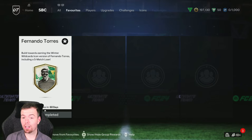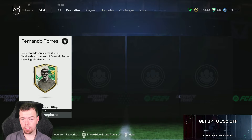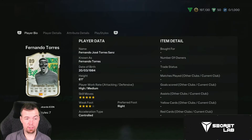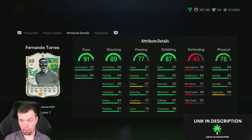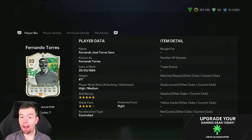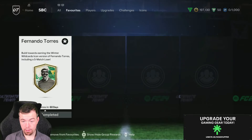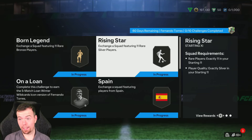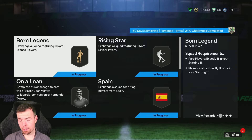Today we have the Icon Winter World card. Icon Fernando Torres is out for 60 days so you don't have to rush to do him. His play style is pretty decent, apparently he's very good in-game — a lot of people have said he's actually quite decent. He's not the cheapest but he's definitely nowhere near the price of certain other SBCs.